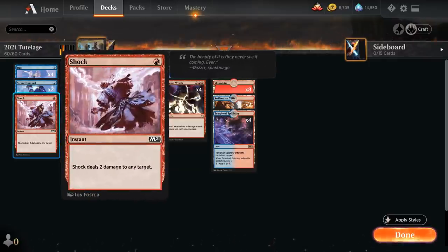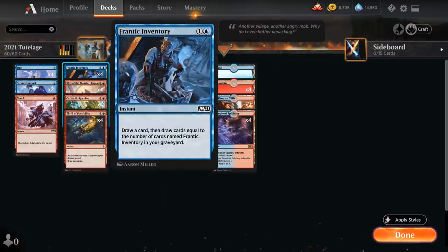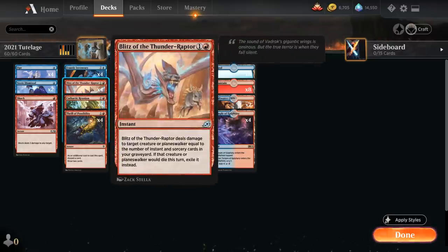We have the full playset of Shock as a cheap burn spell. At two mana we've got the full playset of Frantic Inventory, and one of my favorite plays is to discard the first copy to one of the many discard effects in the deck — that way when we cast the second Inventory we draw two cards right away, and all future Inventories will be even better. We also have the full playset of Blitz of the Thunder Raptor, powered up by cheap instants and sorceries in the graveyard, which can take down larger creatures and exile them.